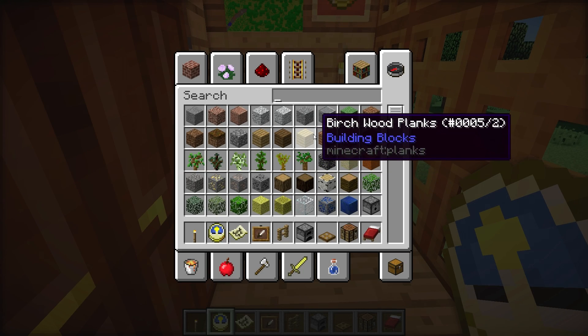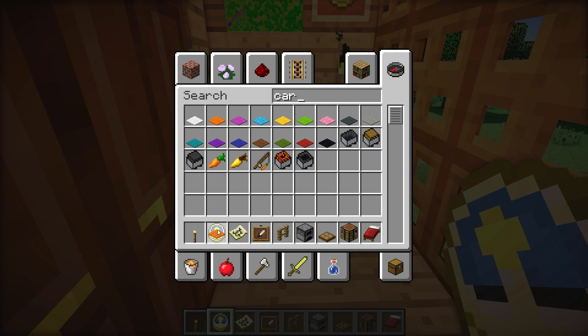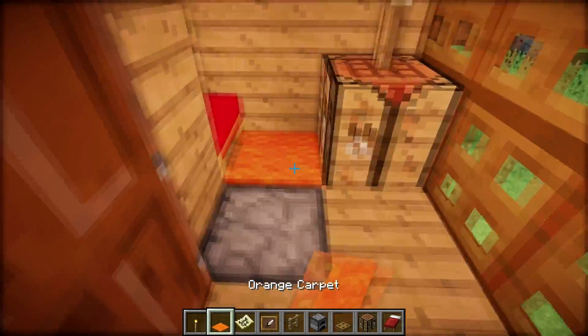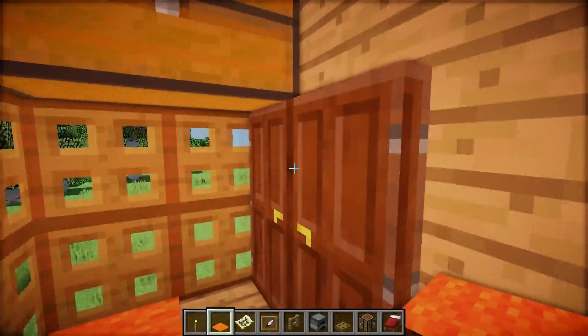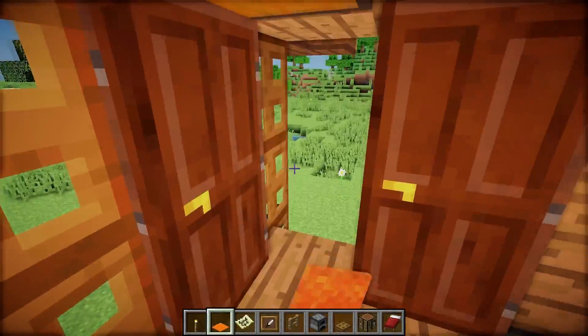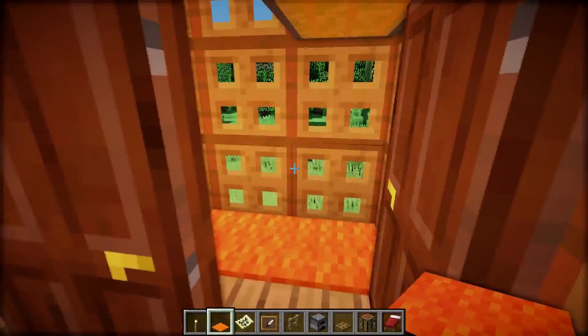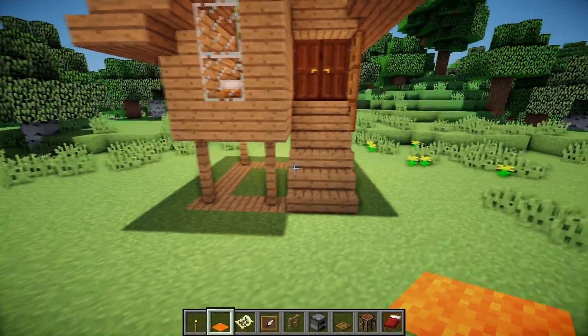Then we can grab some carpet and place it on the floor. Pretty much that's it for the inside. And as we get out...